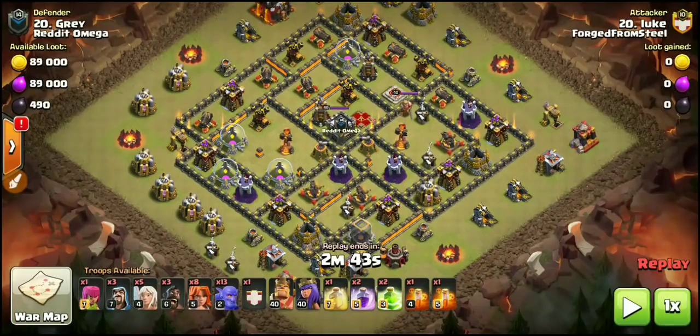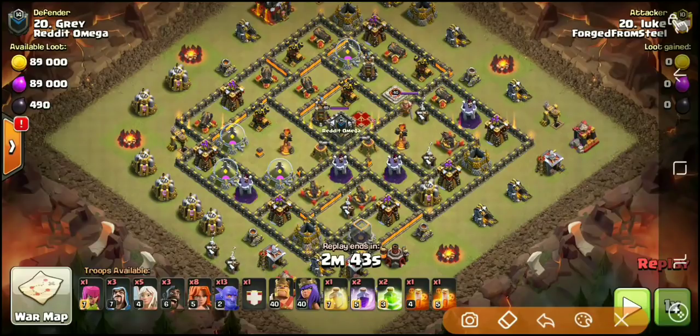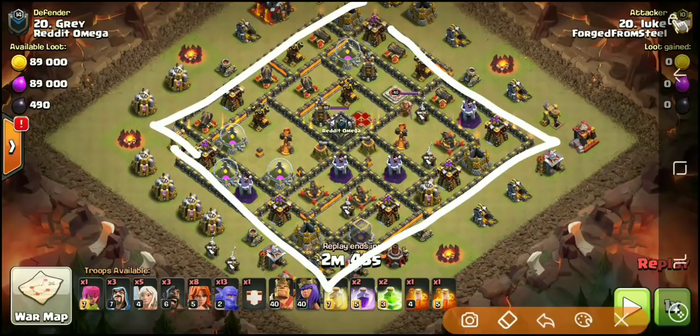Here is the next base we're going to be taking a look at. We have Luke, the Lalo slash Queen Charge Hog Master, giving the Valk Dive Bar attack strategy a try. Like the last attack, we're marking off two checks here: both Inferno Towers on single target — that's check number one. Check number two: a nice, beautiful square layout. And of course, making sure two jumps are going to get you more or less from one side of the base to the other is also a key ingredient to having one of these successful attacks.